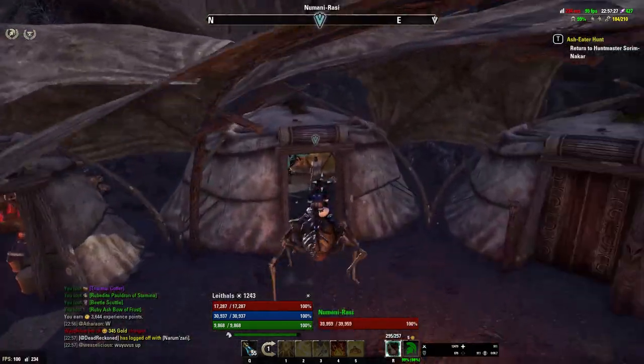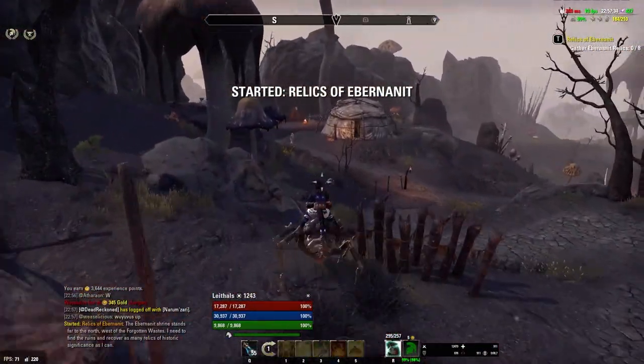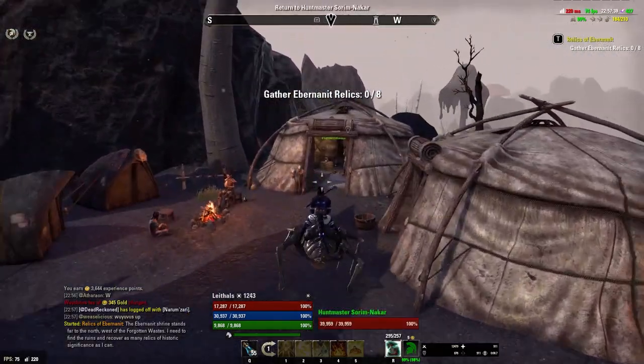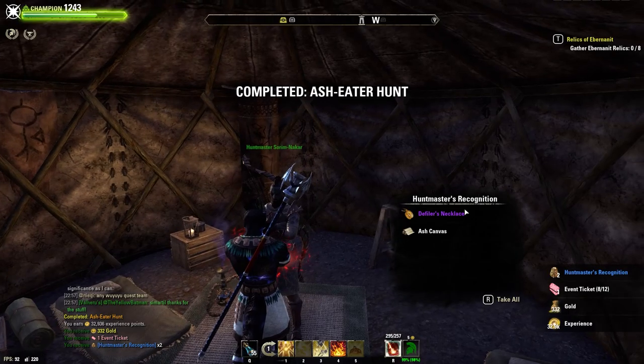First up, I encourage you to pick every single node that you ride past. Every one has a chance of a tribunal coffer, and it also helps drive down prices of over-expensive materials. On the top end of this list I recommend you pick up all alchemy ingredients and any other ingredients which you can refine for gold materials.